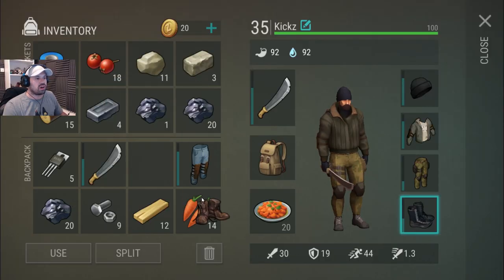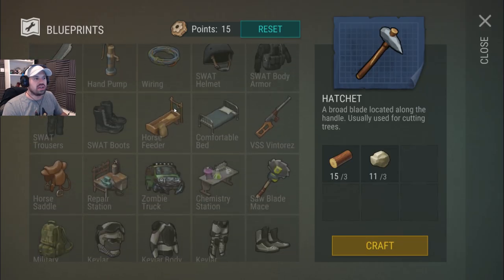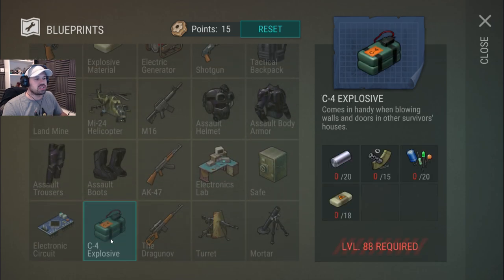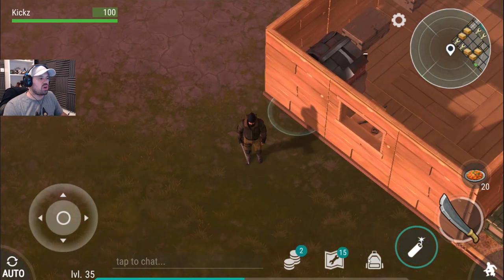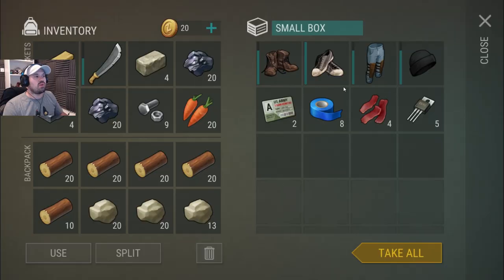We can't go through here — we need C4 for that. When do you actually get C4? C4 explosive at level 88 — wow, that's going to take me forever! But that was pretty awesome. Let me get a little bit rearranged and then we're going home, or straight to the other player base if we have enough energy. Just before we leave — look at all these resources we found here, absolutely awesome. I'm taking all this with me.